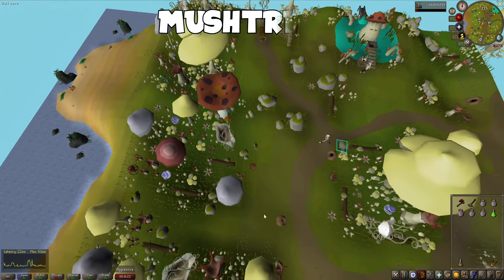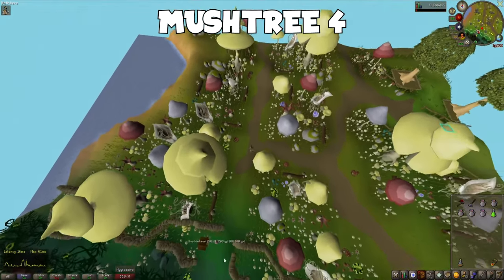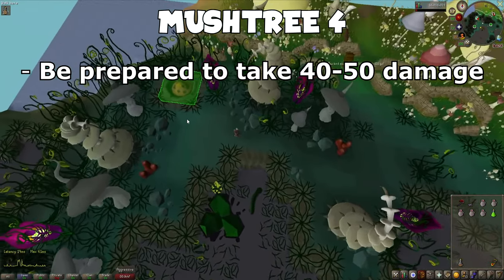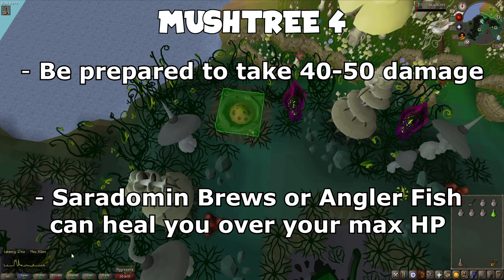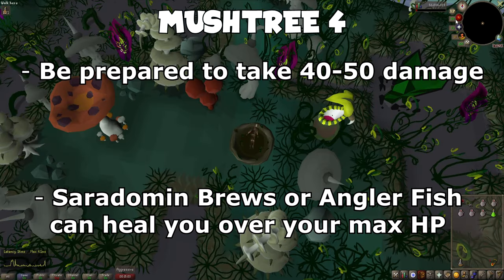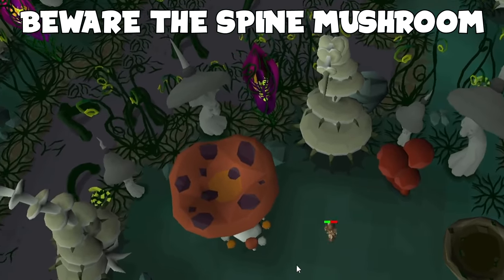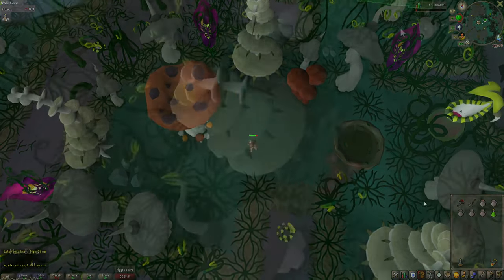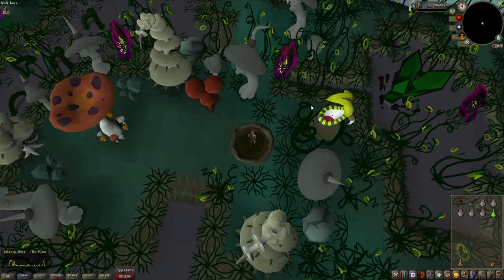Now for the final Mush Tree. Head south towards the swamp, and once we enter the opening of the swamp, head west. In the very northwest corner you'll find a Rubber Cat Mushroom. Beware — especially Hardcore Iron Men — that you're about to take between 40 to 50 damage, which is why I recommend Anglerfish or Saradomin Brews to heal over your max HP. Once you land, don't move, because there is a Spike Mushroom ready to hit you if you make one wrong step — it will do up to 10 damage and it will poison you. Head round the south side of the Mush Tree and you should be okay. Simply click on the Rubber Cat and select 'I don't care, I'm doing it.' Then click on the Mush Tree and use it to leave the swamp.